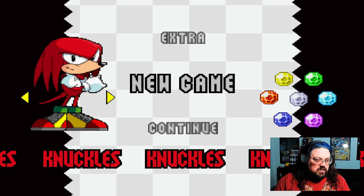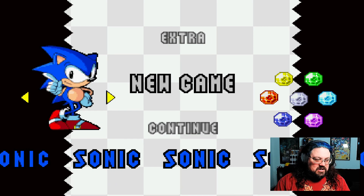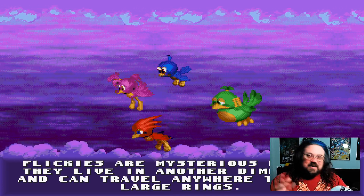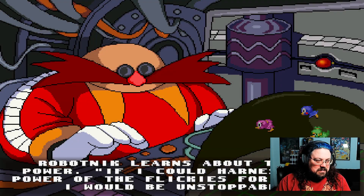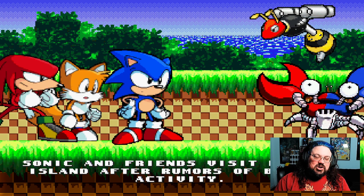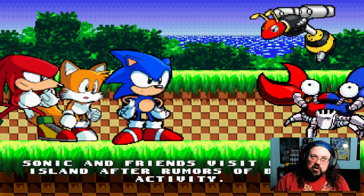We have Sonic, we've got Tails, we got Knuckles. There's extra stuff, there's nothing to do so let's go. Oh, it's a familiar cutscene with some extra drawn stuff. I do love it — I do have a soft spot for old Robotnik kind of looking designs, you know.